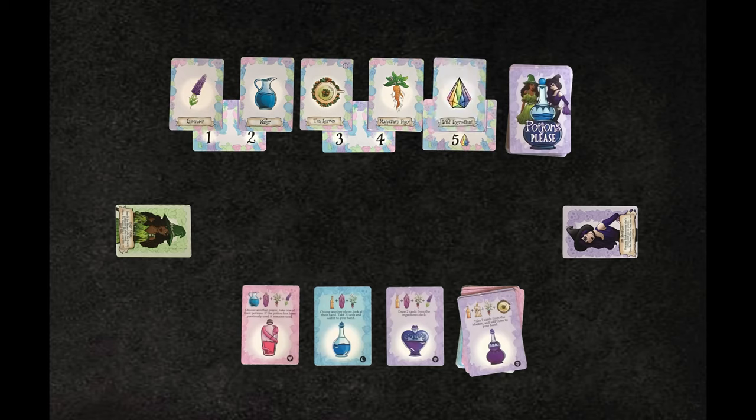Line up the three market value cards under the five ingredient cards, from one to five. Preserve a space for a discard pile for the ingredients deck.